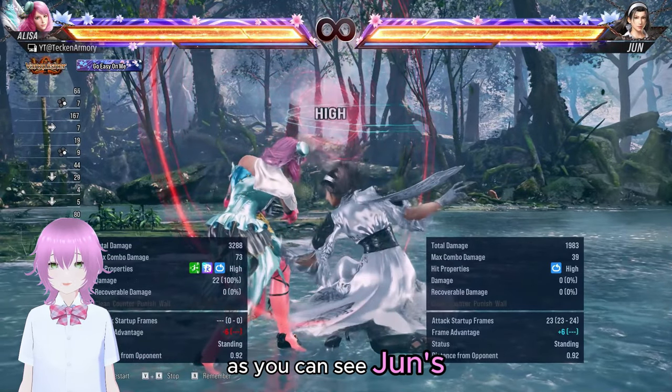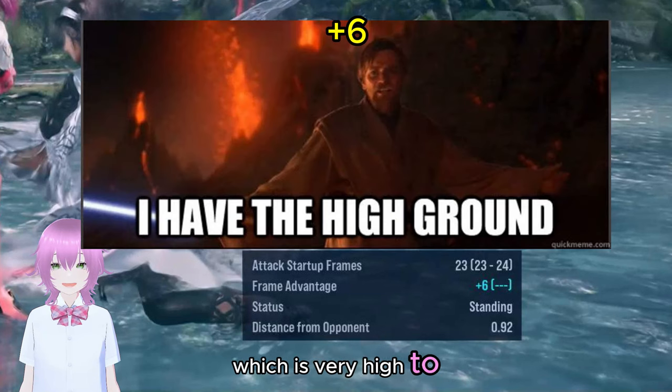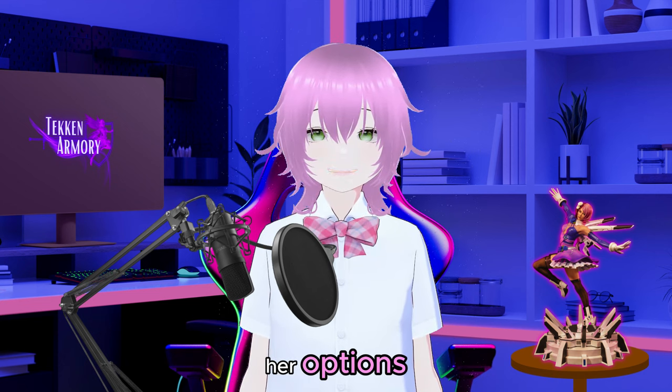As you can see, June's advantage is plus six, which is very high to counter. Don't worry, as we will show you moves that can challenge this. Without further ado, let's see her options.